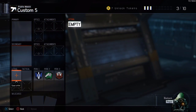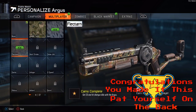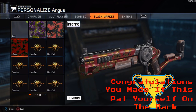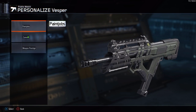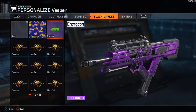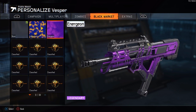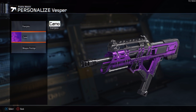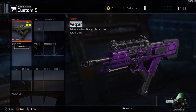We got some pretty dope camos for all of our guns, so let me just clear out all of this stuff and check out our camos real quick to see how they look. We got a camo for the Argus — we got the Inferno camo for the Argus, I already have that for my Drake so I'm not too surprised. We got two camos for our Vesper which were Hallucination and... wow these look really dope. Holy crap, look at that — wow!